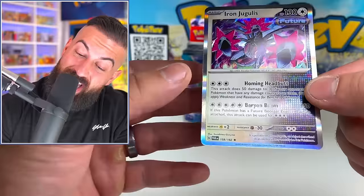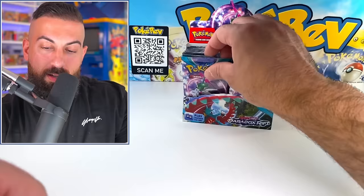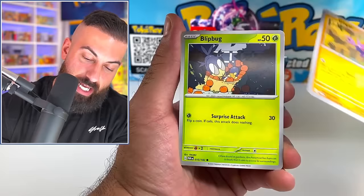That is actually a pretty sick holo. I like this a lot - I'm going to try to complete this set whether it's through a stream or doing a whole bunch of videos. We got our first illustration rare - it's going to be the Joltik, which was in Raging Surf. There are a ton in the other Japanese sets. We got the Zashian as well.